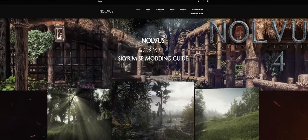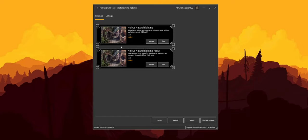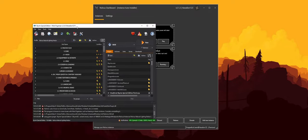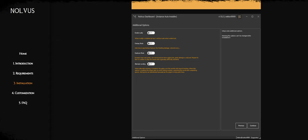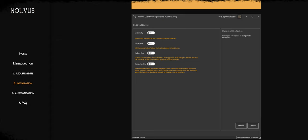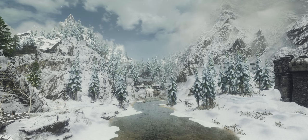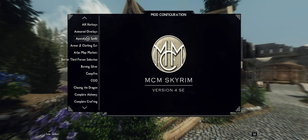Nolvus is available to download from its own website, with the option to either install manually or use their own automatic installer. I followed the step-by-step guide for the automatic installer and found it to be incredibly clear and simple. Before the install is underway, you can tweak some settings so the list best suits you, such as performance options, a toggle for nudity, hardcore mode and more. With around 1600 mods, you'll need close to 300GB of storage to download. And once in game, setting up the mod menu and key bindings is quick and easy, again with a guide provided.